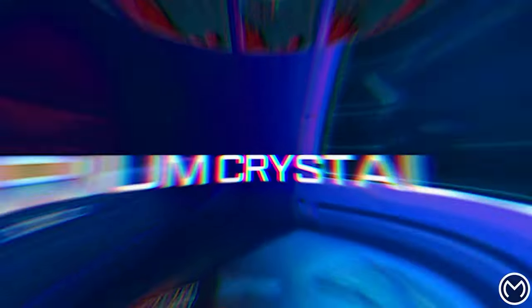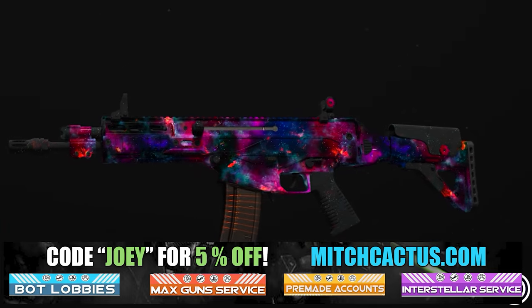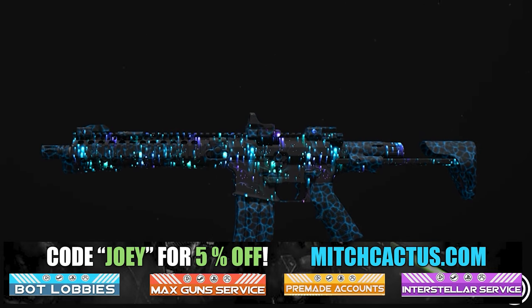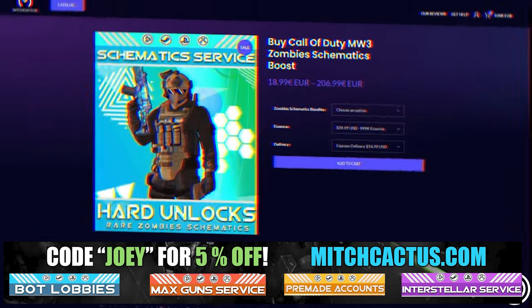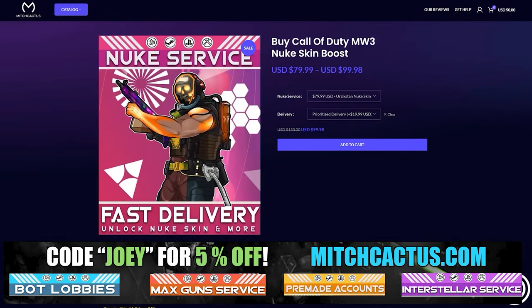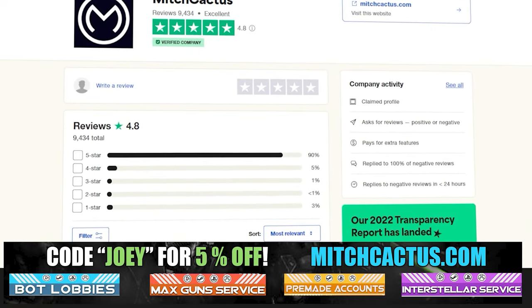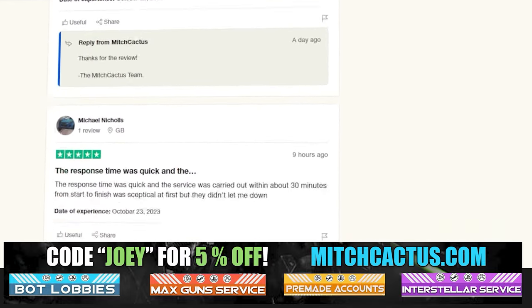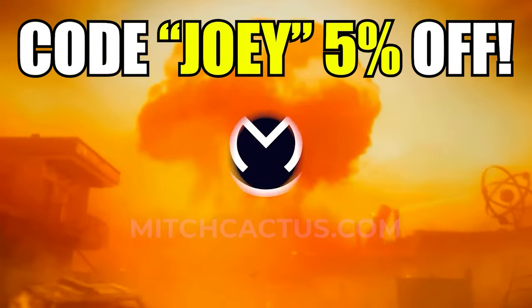Let's take a quick look at my sponsor for this video, Mitch Cactus, because he offers a range of services for Modern Warfare 3 including camos, and more camos for both Modern Warfare 3 and Modern Warfare 2. He's also got pre-made accounts for Modern Warfare 3, Zombie Schematics Boost, and the Nuke Skin Boost — over 10,000 customer reviews. Go ahead and use code Joey for 5% off; links in the description.